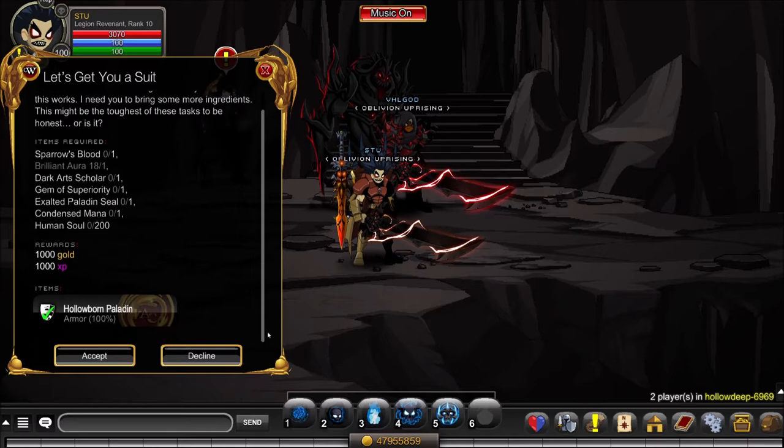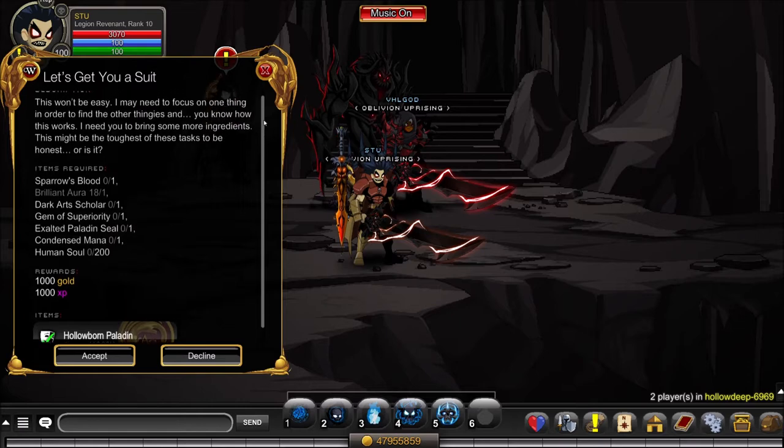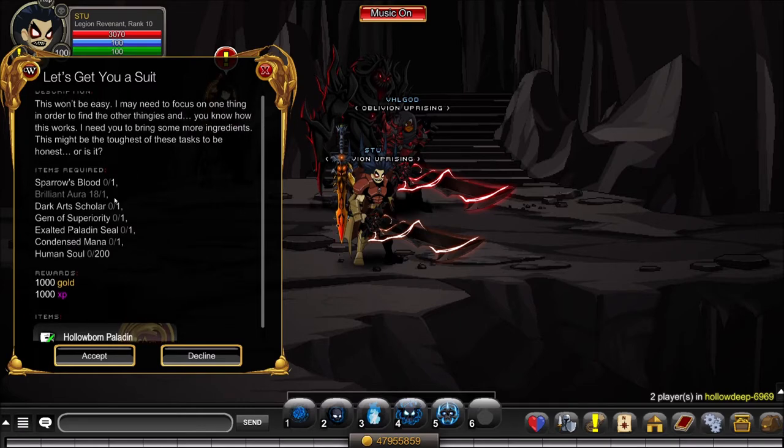You'll have to start with 'Let's Get You a Suit' — you must have the Hardcore Contract in your inventory and be level 75. Another prerequisite is that you'll need Blinding Light of Destiny, because you will need a Brilliant Aura. A link to that guide will be in the description below. The first item for this quest is Sparrow's Blood.